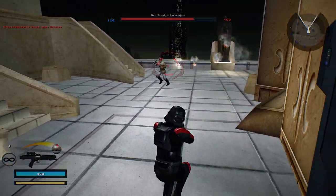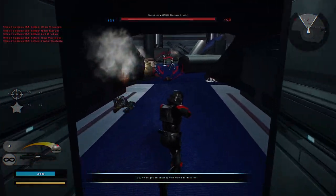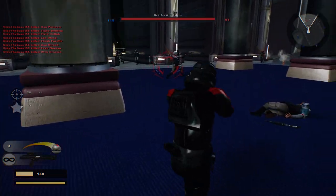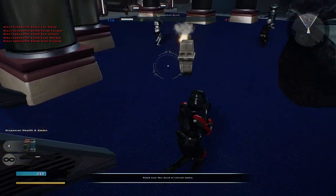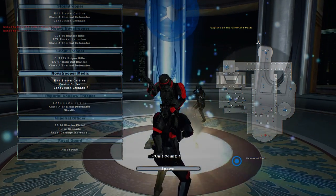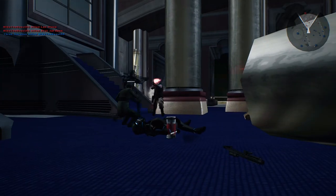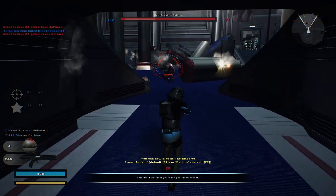E11 Blaster. Just a Stun Grenade, I think. Or a Concussion — my bad. Imperial Shadow Trooper, that's pretty neat. So this is a 3-Round Burst Weapon. I hate 3-Round Burst Weapons. I find that 3-Round Burst Weapons are not entirely good for damage.